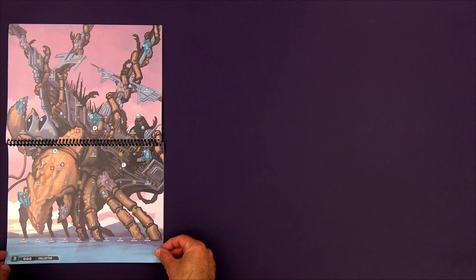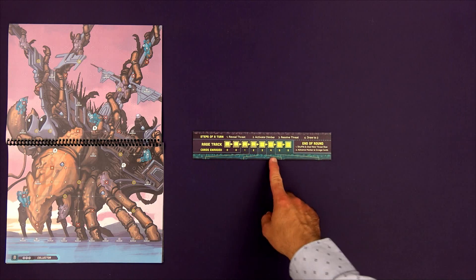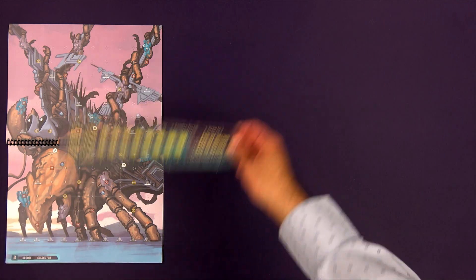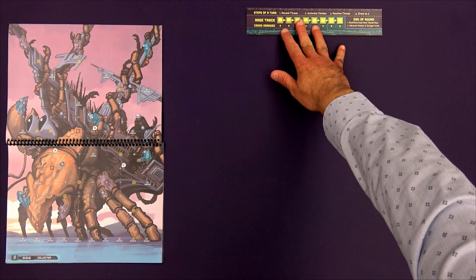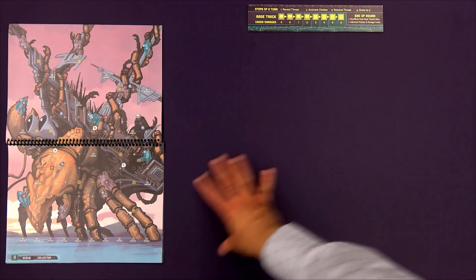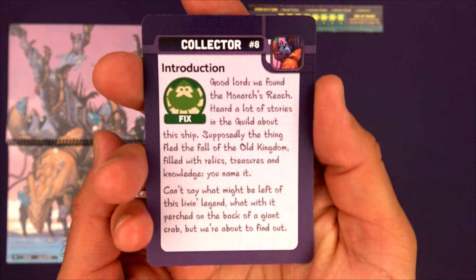As I do this setup, I'm going to be placing things in strange places just to fit everything onto camera. The next step is to place out the rage track — normally I'd place it below the Leviathan, but there will be cards placed below it that won't fit on screen, so I'll place it at the top. Before setting up the rest of the Leviathan, take the story card, read the story, and look for any scenario cards specific to that Leviathan. We are playing Leviathan number eight, called the Collector.